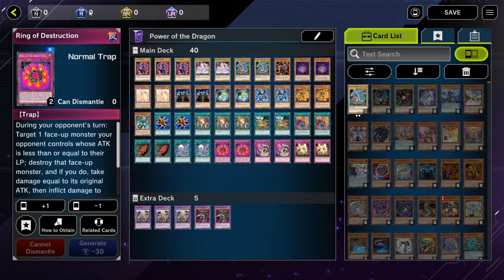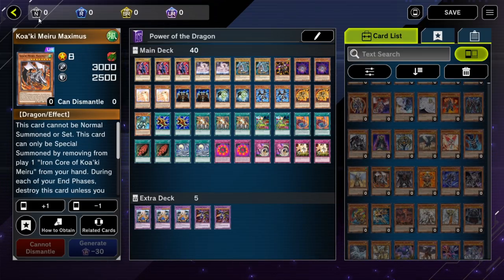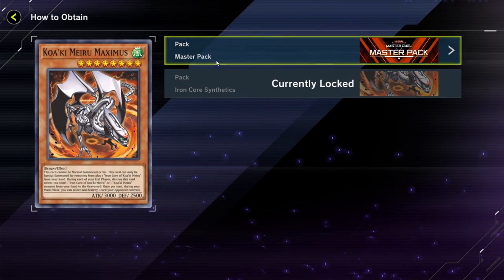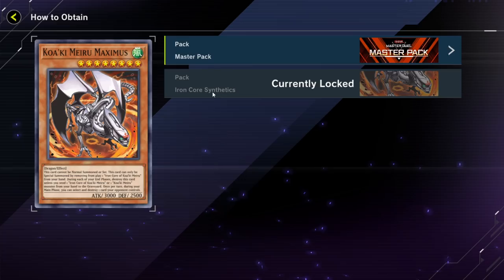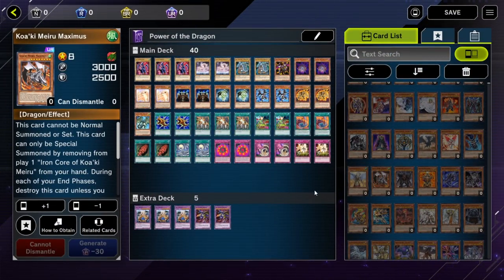When you go through your cards, you pick one — say this one is ultra rare — and you can see it costs 30 UR tokens to craft it. Every single card in this game only takes 30 tokens of its rarity. So as you dismantle your cards, if you dismantle enough, you can actually handpick what cards you want to have. You can also click the 'How to Obtain' button and it'll tell you what pack it comes from, like Master Pack. Some cards come from secret packs, which are unlocked by doing solo content.